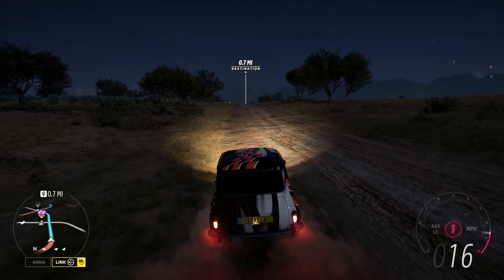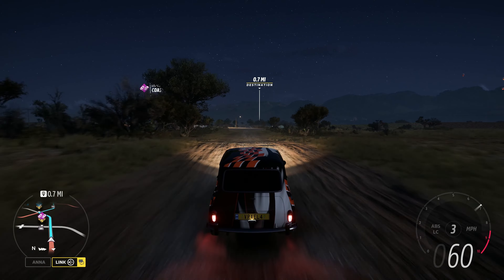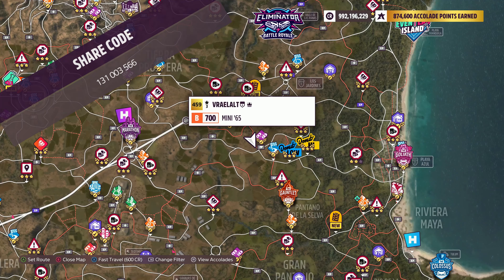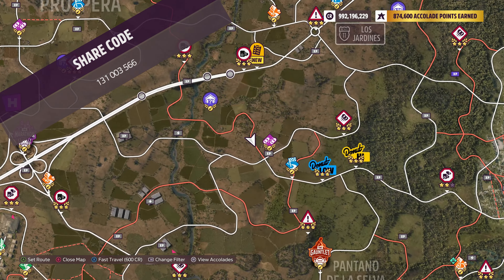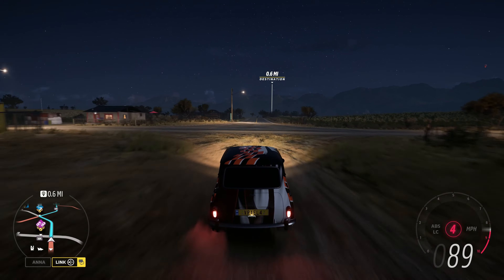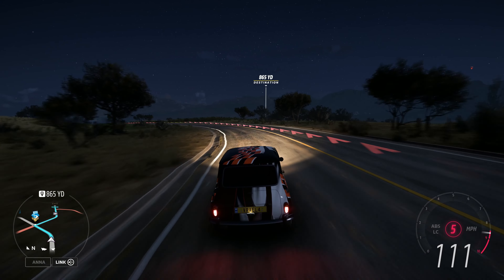Welcome to Series 31 European Automotive Spring in Forza Horizon 5. The vehicle we're using today is the 1965 Mini Cooper S — the share code's on the screen now. The danger sign we're doing today is the La Mesa danger sign. This danger sign is pretty straightforward, and the only real difficult part is figuring out how to go about it.